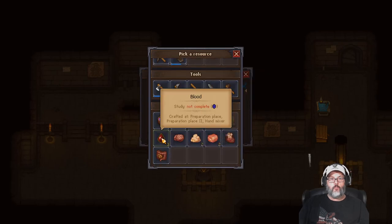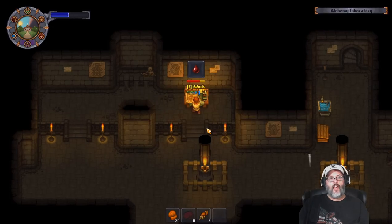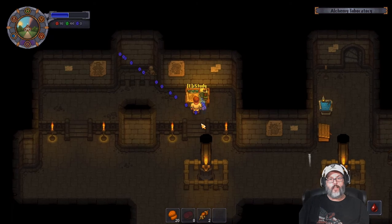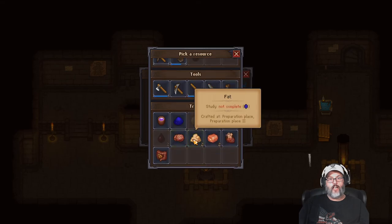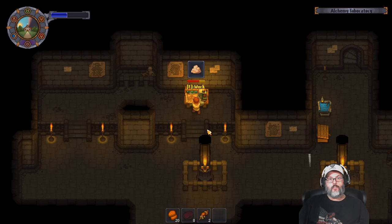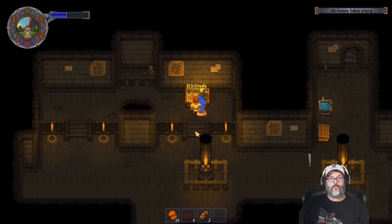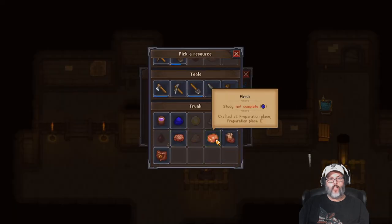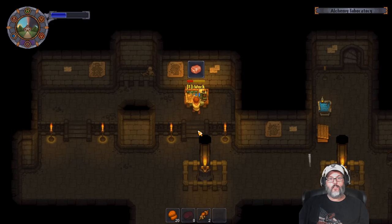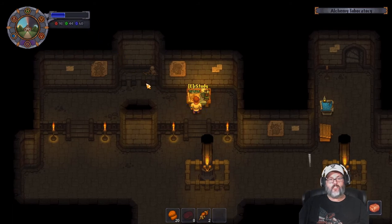Let's check the blood first. We got faith from doing our sermon — it takes faith, so you have to kind of pick and choose. We'll study that, and we've studied our blood. Boom, 20 points. Let's go ahead and study the fat. This can be decomposed into a fluid. And we're going to study one more thing — the flesh. We picked up 60 science points.